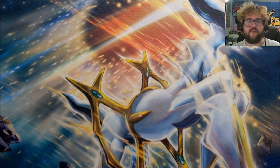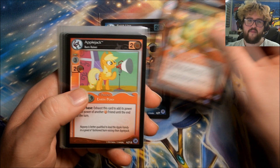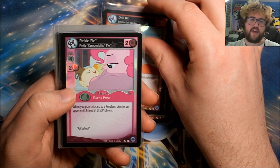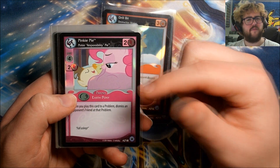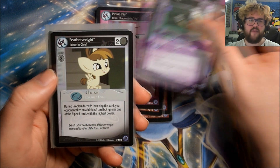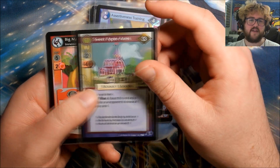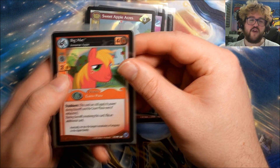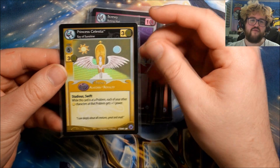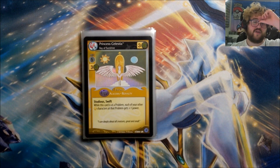Let's do a recap of all the good stuff. Regular foils: Finish Line Jammer, Applejack Plant Leader, Applejack Barn Raiser, Drill Bit Destruction Worker, Pinkie Pie Pinkie Responsibility Pie — maybe that was the foil so we didn't get a non-foil rare of that one. Professor Ney Algebraic, Featherweight Editor-in-Chief, Assertiveness Training, Sweet Apple Acres. Our three ultra rares: Big Mac Intense Apple, Screwy Barking Mad, and Princess Celestia Ray of Sunshine.